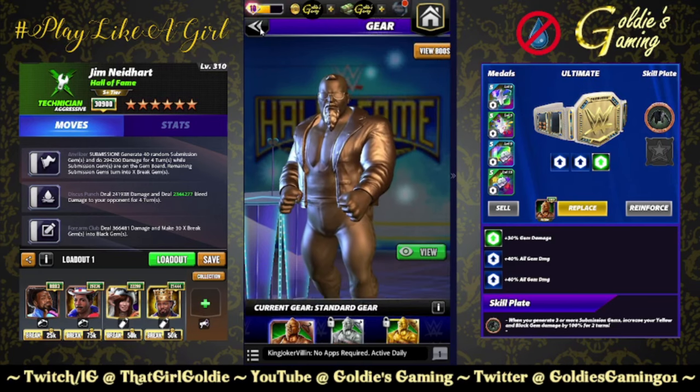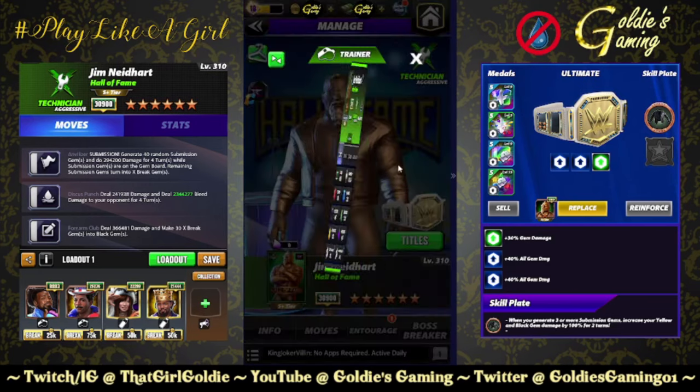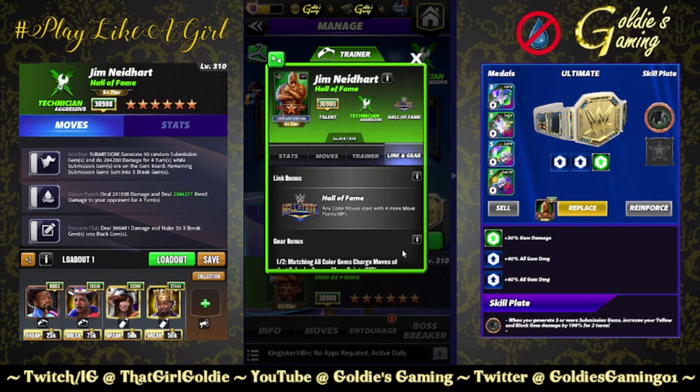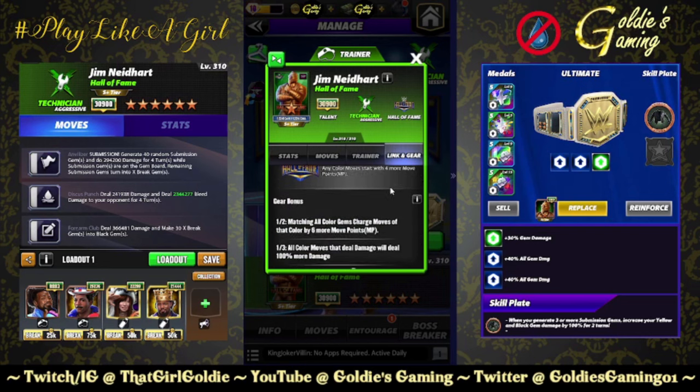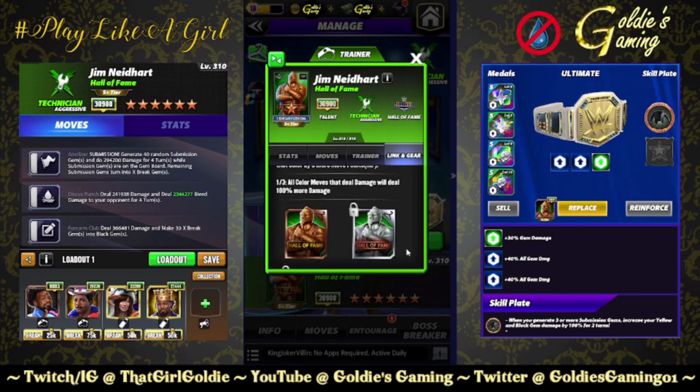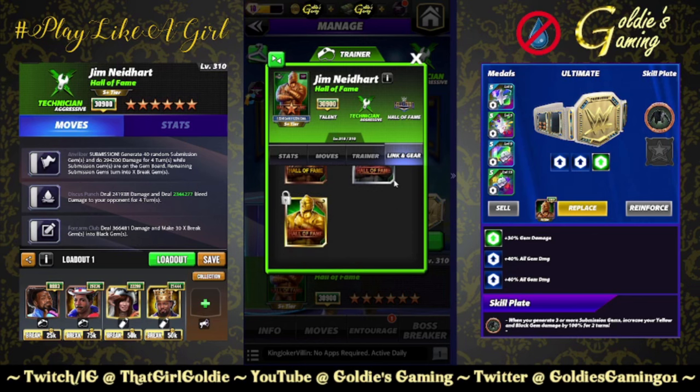He is an Aggressive Technician, Hall of Fame Trainer ability at 26k. Purple moves start with two more move points, and moves that heal give 50 more health. That is a Hall of Fame Ray trainer link — Hall of Fame any color move starts with four more move points. He does have two gears: one matching all color gems, charging moves of that color by six more move points — massive for faction boss — and if you have both, all color moves that deal damage will deal 100% more damage.